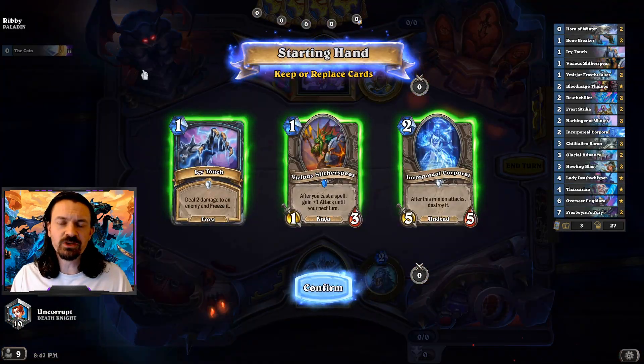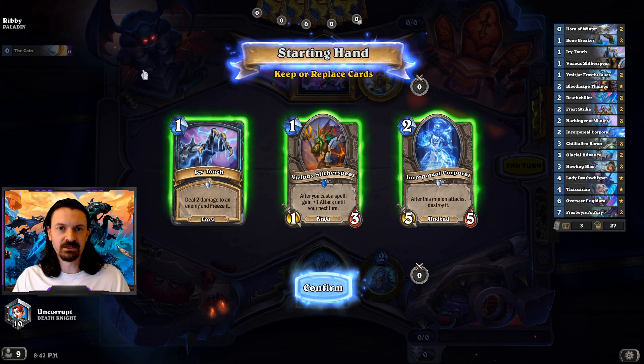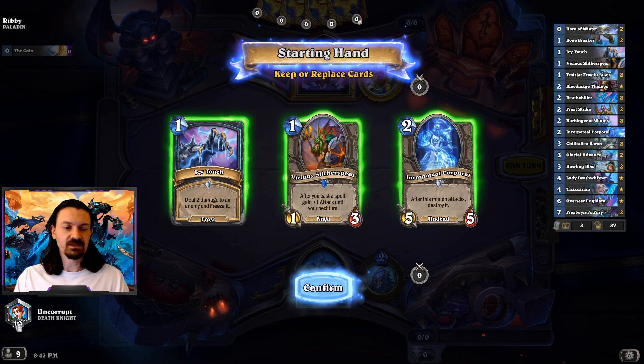Back in for another game here. Just one quick note — usually when I do these Explaining the Plays videos, I like to queue up consecutive games because I feel like an organic experience offers the best opportunity for explaining and really seeing what you can expect in a real ladder experience. My last opponent actually conceded before turn 1, even before the mulligan, so that's why you're going to notice a difference in the rank — I actually won a game without doing anything.